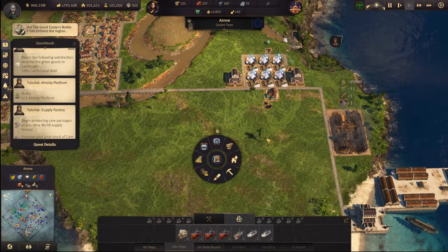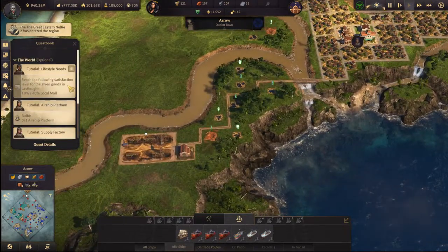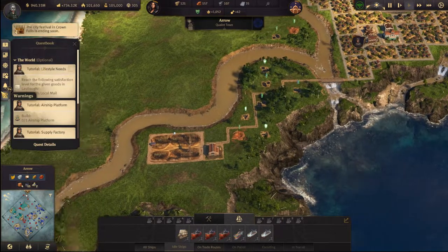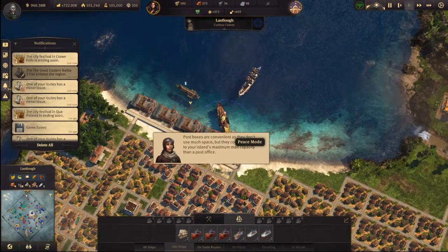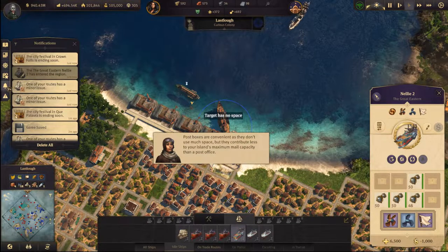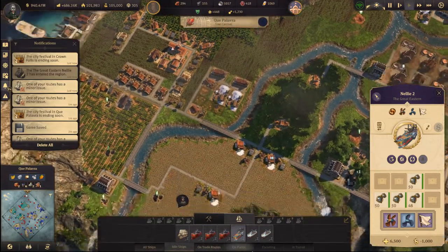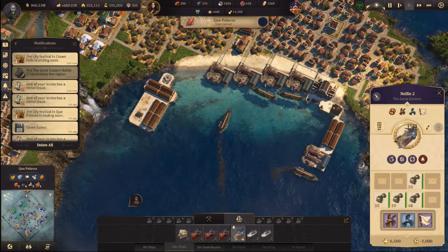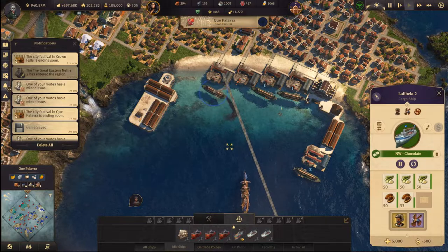Our ship has returned — wasted a little bit, that's fine. We got three tons of mail. Reach the following satisfaction — I think I will. Oh this one's full. These guys, do they have enough spectacles? Hopefully — no they don't, so I can give them some.